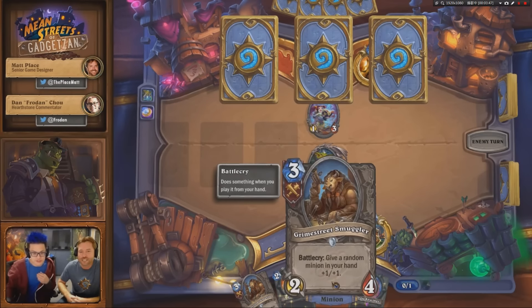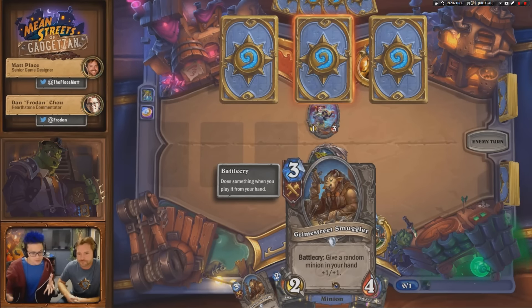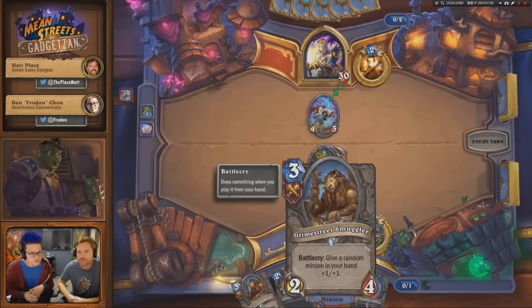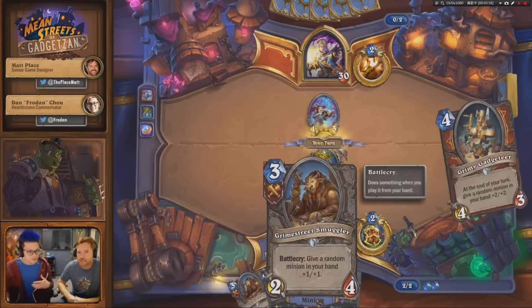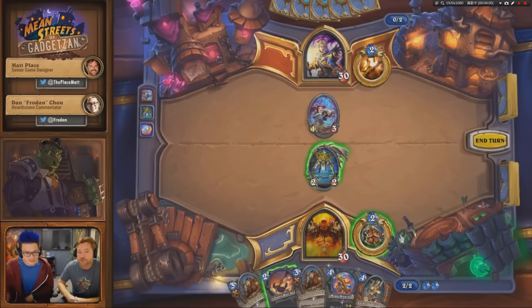And then, of course, this is one of the cards for the Grimy Goons. You can tell by the symbol on the top left. I think that's one of the things that people don't see the impact of immediately, but when it starts compounding on each other — all these buffs — it actually starts to get a little out of control. Yeah, lots of power there.